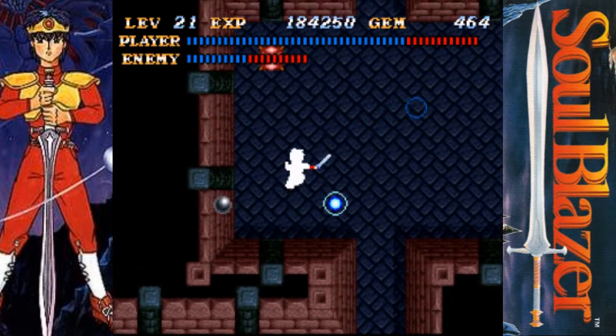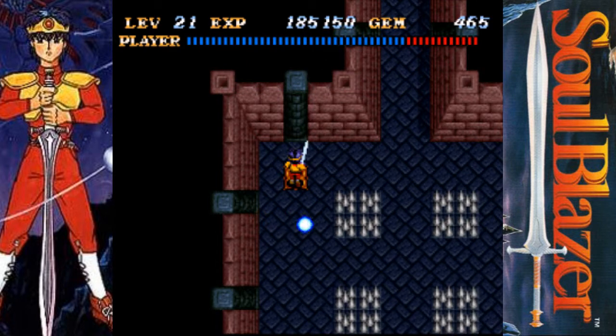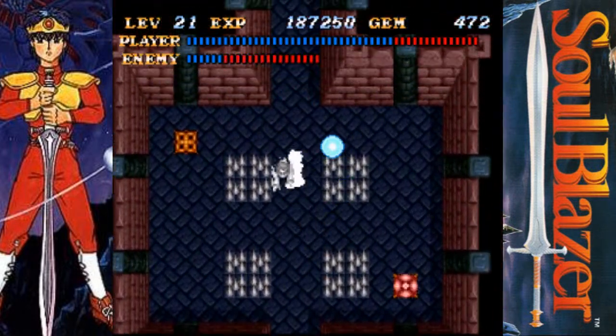I mean, in Leo's laboratory you have the basement, you have the basement two, you have the model castle, you have the model castle two, and then you have the power plant. That's a lot of areas.